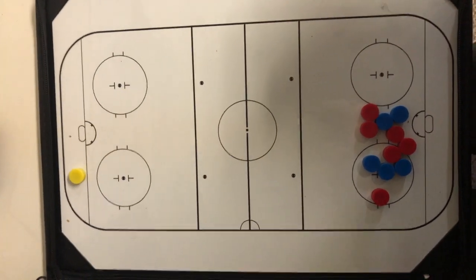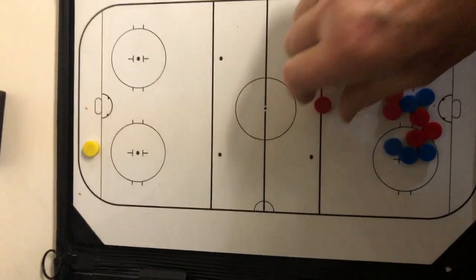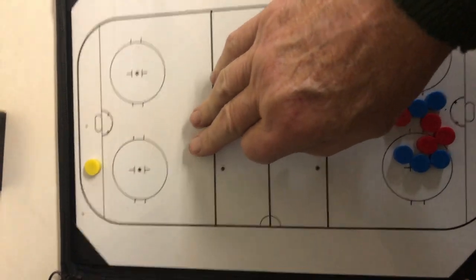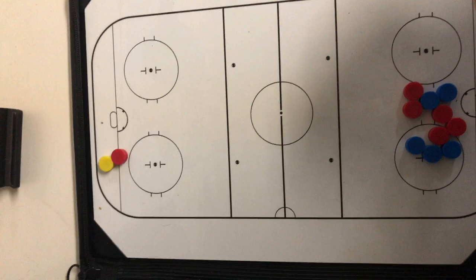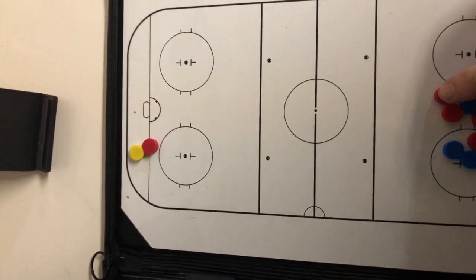We did our forecheck last practice, so I'm going to have a quick review. We're red here, so the puck is in there and the yellow thing is the puck. First player on the puck right away — F1 usually, but it could be D if D's up the ice.